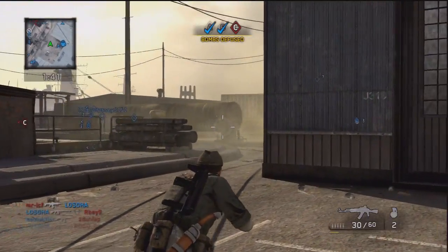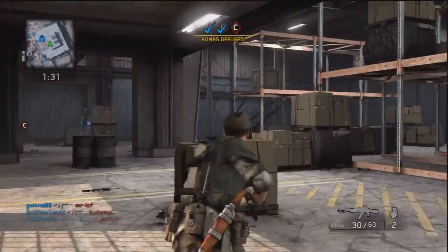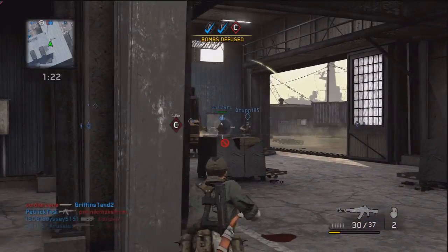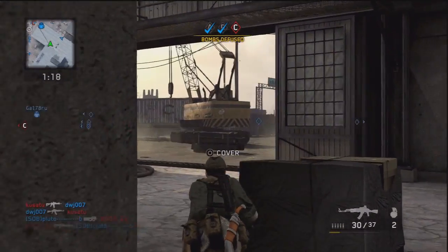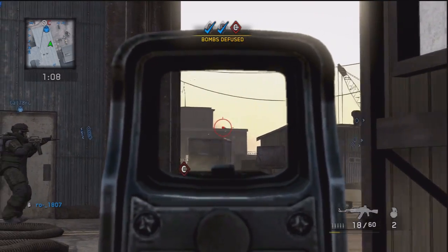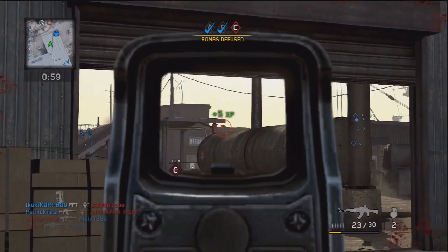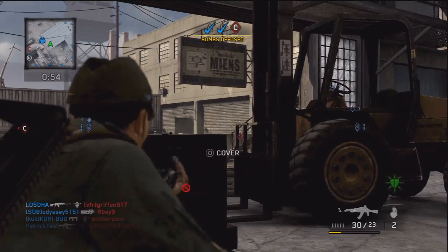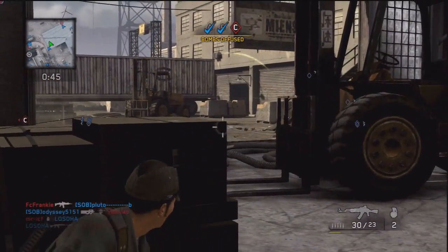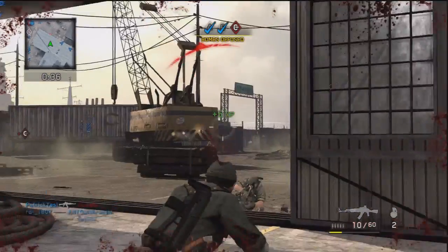I like the map — it looks kind of open and the frame rate is awesome. Hip firing is actually pretty effective, as it turns out. There's another guy up there. The recoil is pretty challenging but I got the kill. I tried going for a grenade but sometimes they work and sometimes they don't — I haven't figured out how to use them properly yet. Another kill!